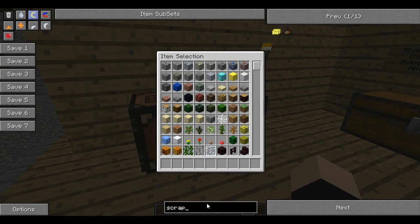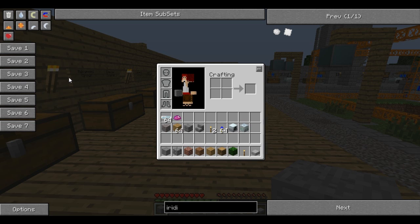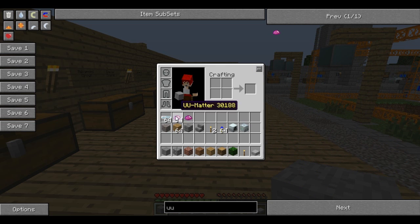But one thing we want to be making — save these up, just let it work away in the background — we want to be making some iridium ore. If I just get a stack of UU matter, you'll be making an eye shape like so, and that will get you one block of iridium ore. And from there we can start to make our nano armor — just roll around mashing up the monsters. They won't know what hit them.